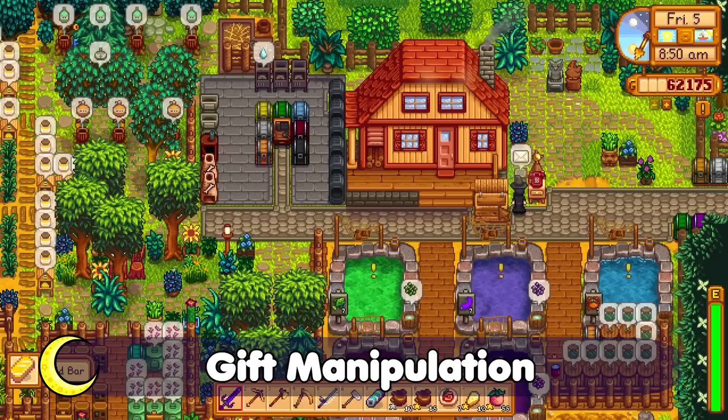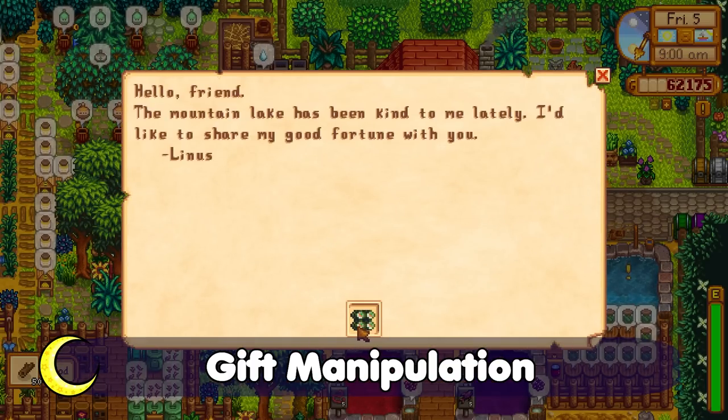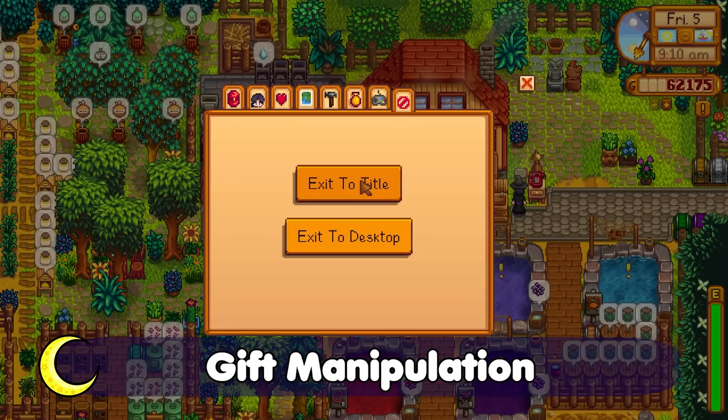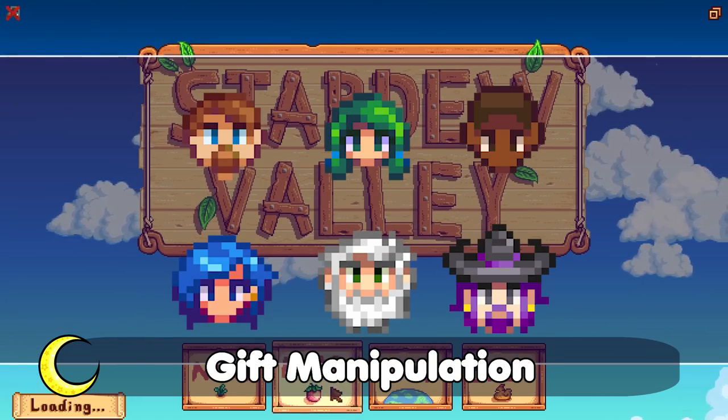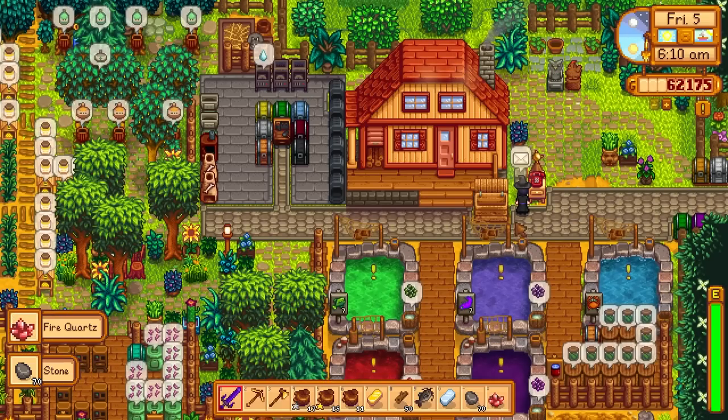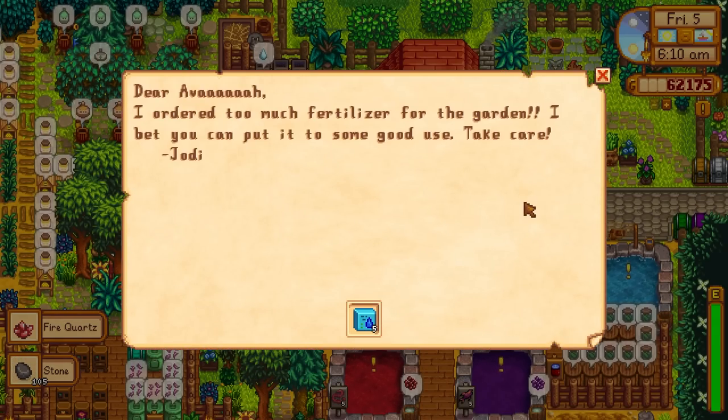Gift manipulation: there are quite a few items that you can get for the community center as a gift in the mail from quite a few people. I'll be focusing on these six. When they send me a gift in the mail and it's not something I need, I'll reset the day until it is. I'm also going to be gift-maniping the gift I get at the Feast of the Winter Star 2.